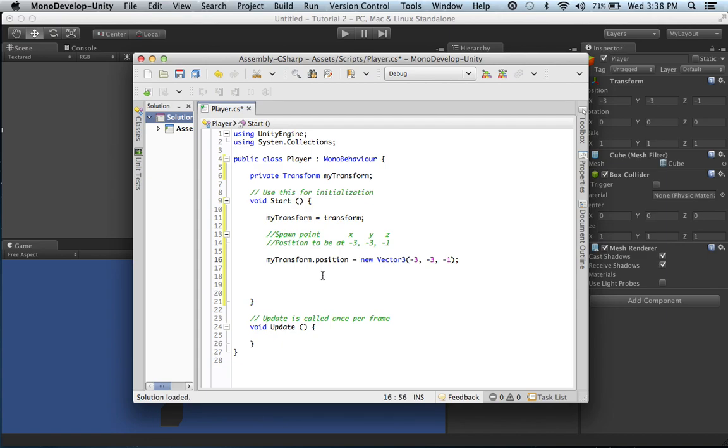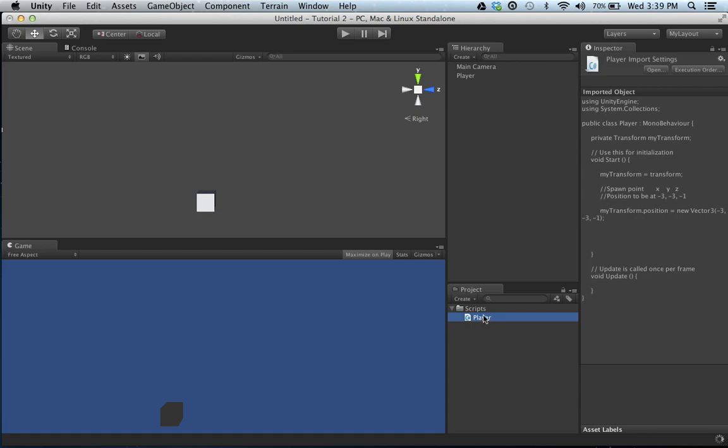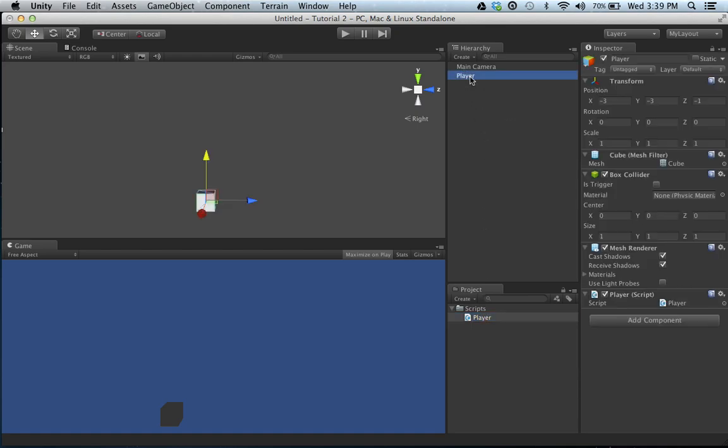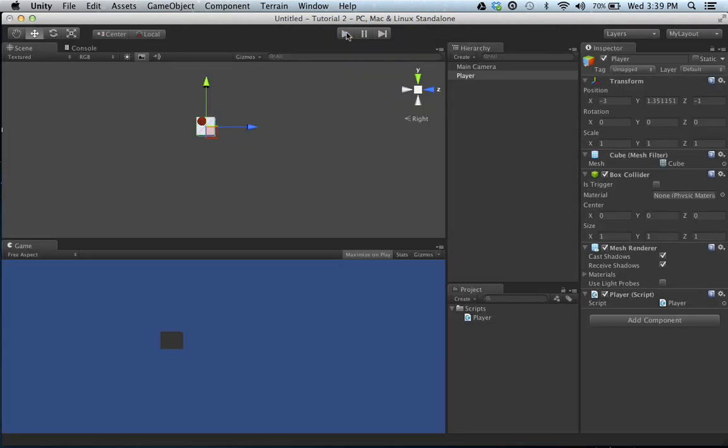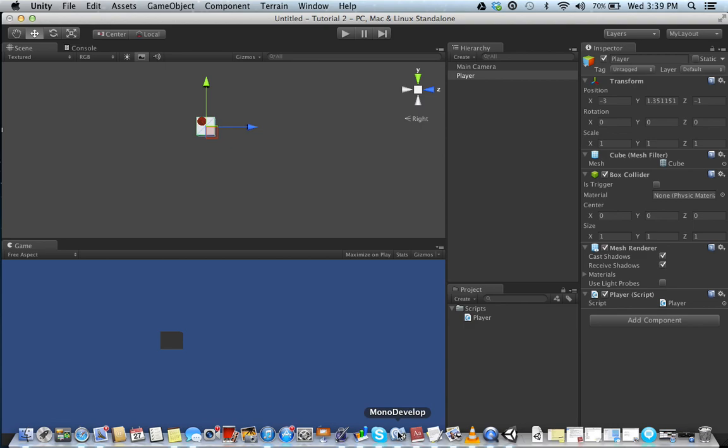Let's move the cube up and hit play. There you go - it moves back down to our spawn point. If you want to even that out because it's not perfectly centered on your screen, feel free to. So the next thing we want to do is allow our player to move left and right.